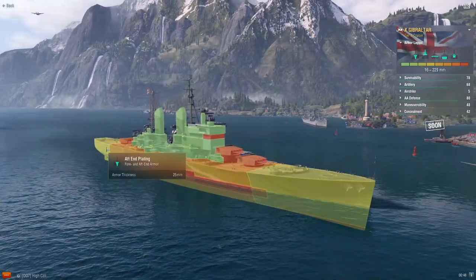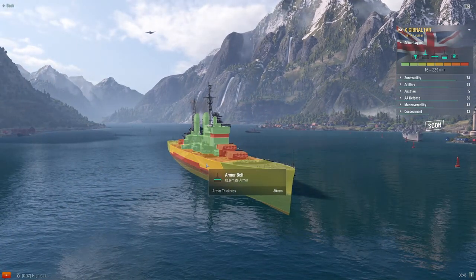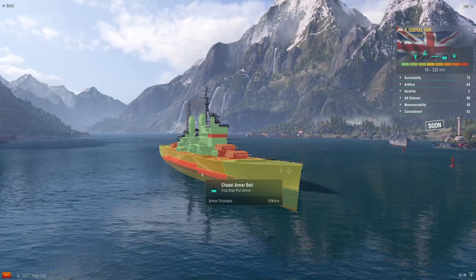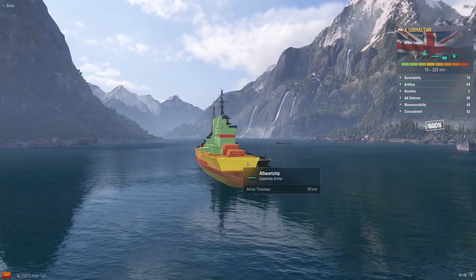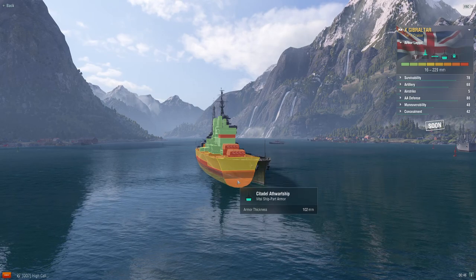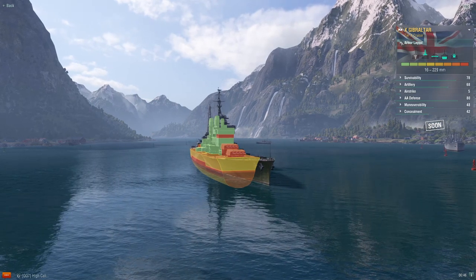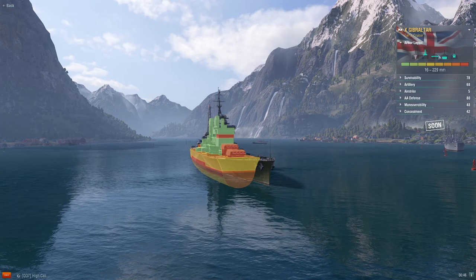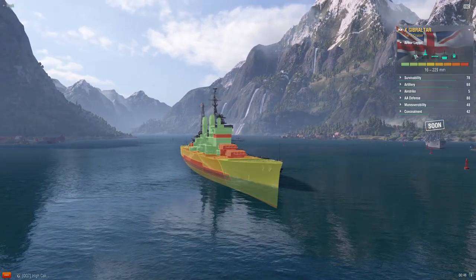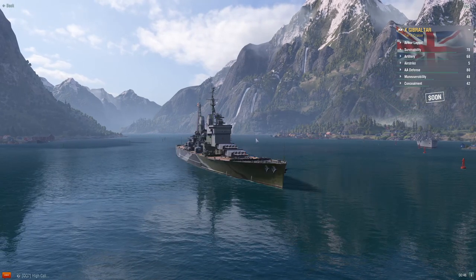The bow is 55 millimeters, same with the aft. It has a 30 millimeter side plate with a 40 millimeter deck, and it has a citadel of 178 millimeters. The bow protection is 27 millimeters and the citadel protection is 152. It doesn't really have a turtleback, so it's pretty much a Goliath armor scheme.